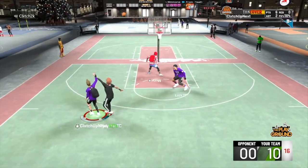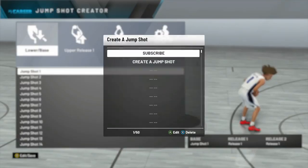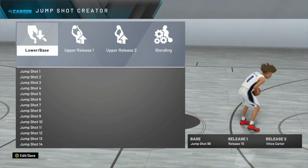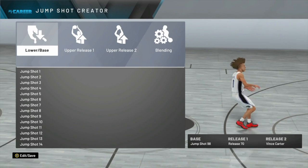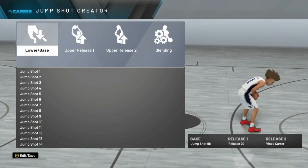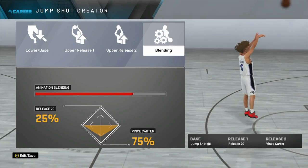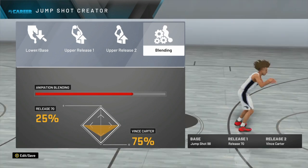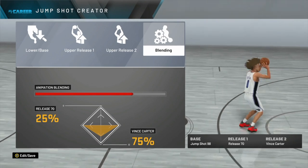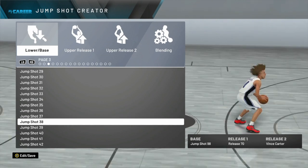As you can see from all the clips, this jump shot is so consistent and so smooth — you just have to find that timing. Head over to your jump shot creator and edit the jump shot. Your lower base is base jump shot 98 — that's the most important part. If you don't have jump shot creator, just use base 98 itself. Release one is release 70 and release two is Vince Carter. I've been using this jump shot for about three days and really love it. The blending is 25% release 70 and 75% Vince Carter. If you don't like base 98, you can use plain jump shot 38 — it works really well too.